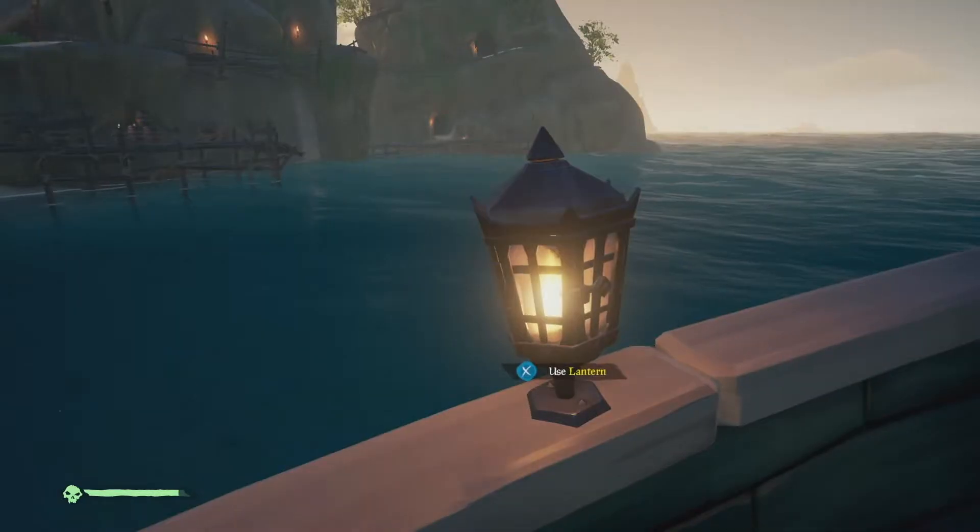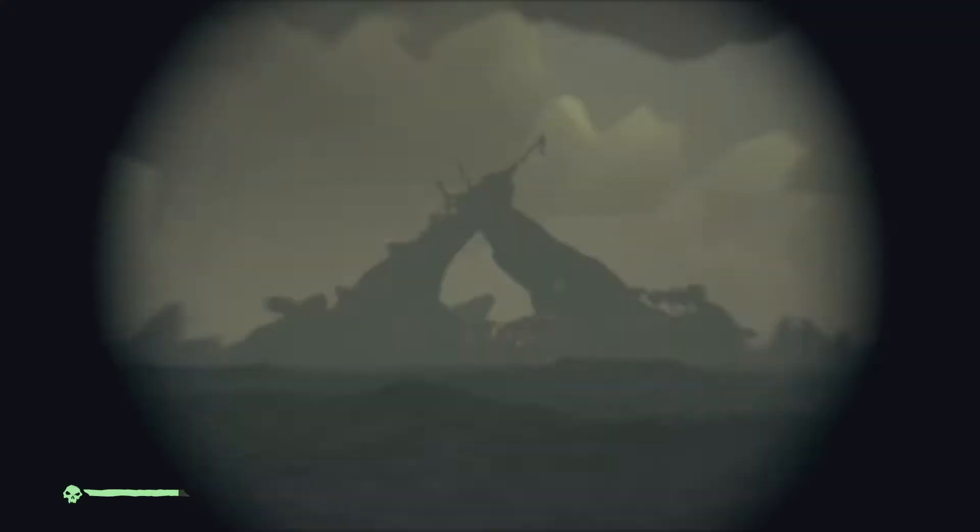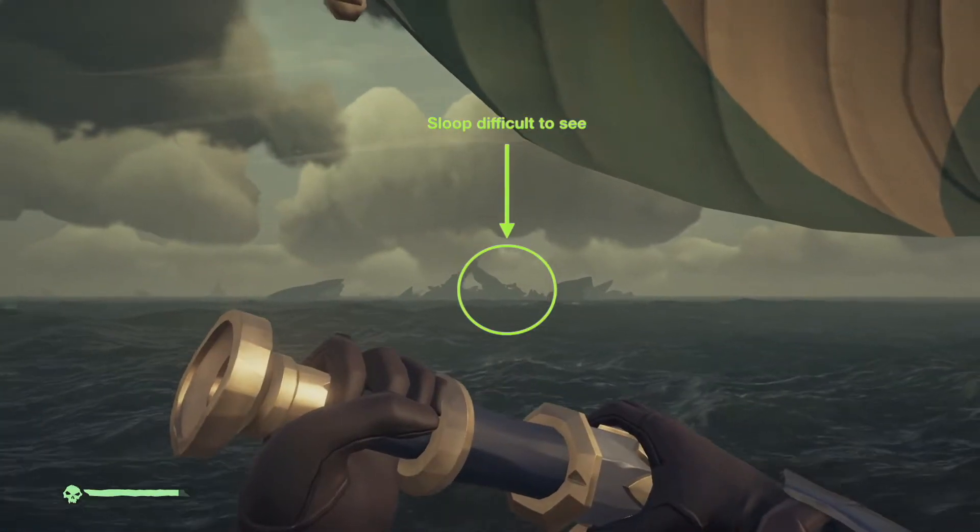If you want to remain covert, don't forget to turn out your lanterns. They make you easier to see, especially at night — you light up like a Christmas tree, you can be seen across the sea. Even in daylight, lanterns make you easier to spot through the spyglass.